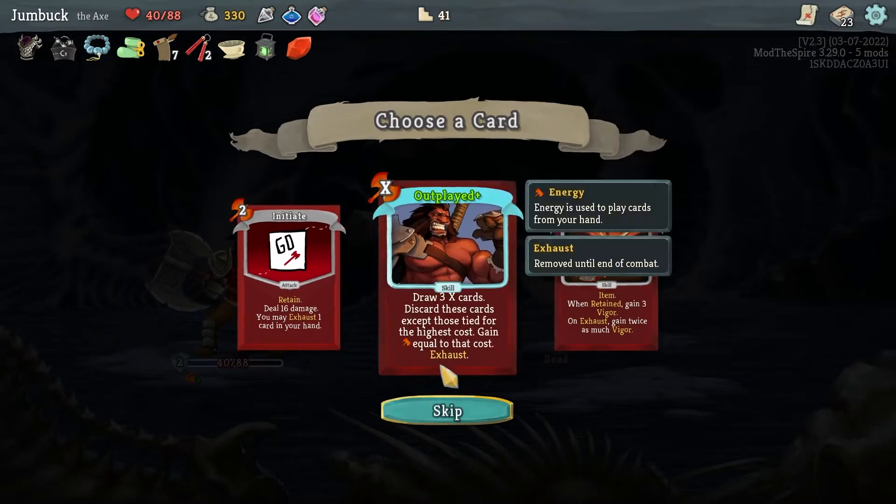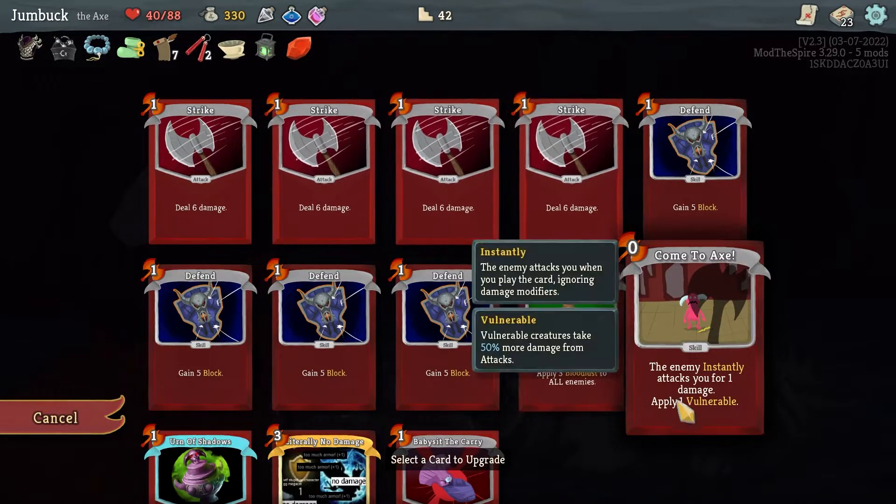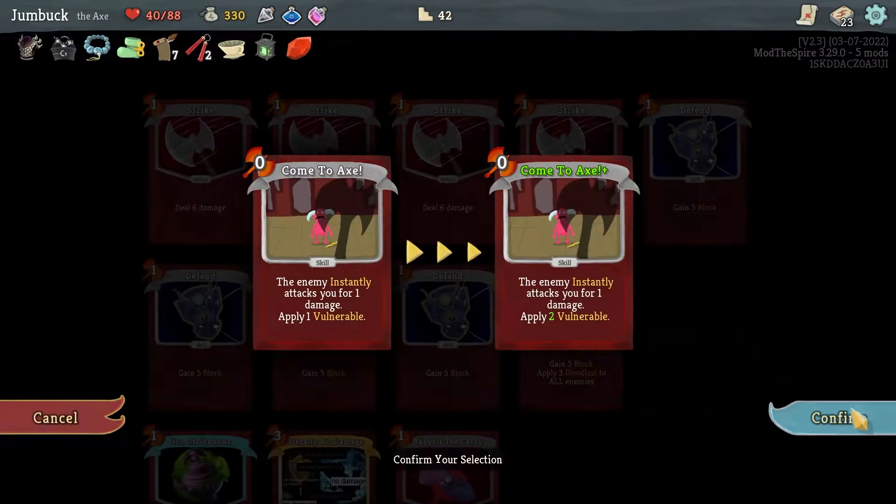Weak Potion — skip that. Keep running. Can I win this final boss with only 40 health? It's not looking good, I'll be honest.